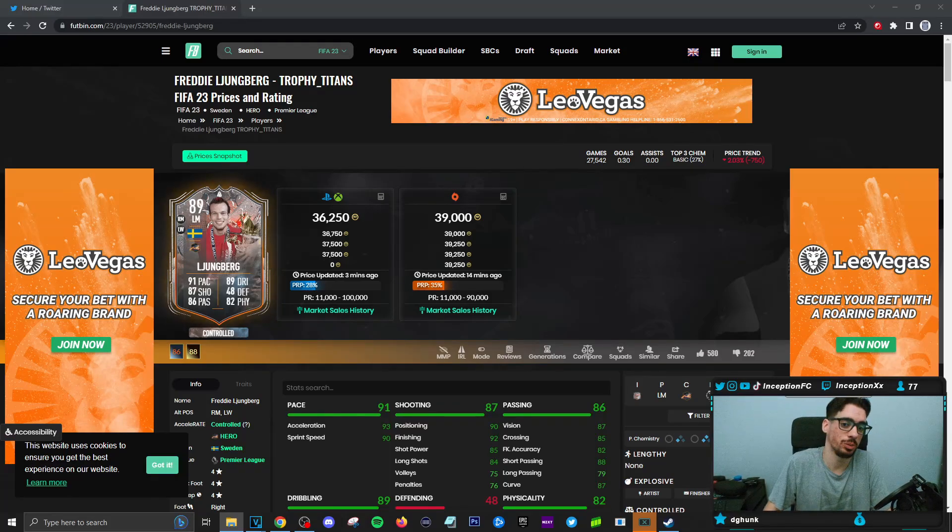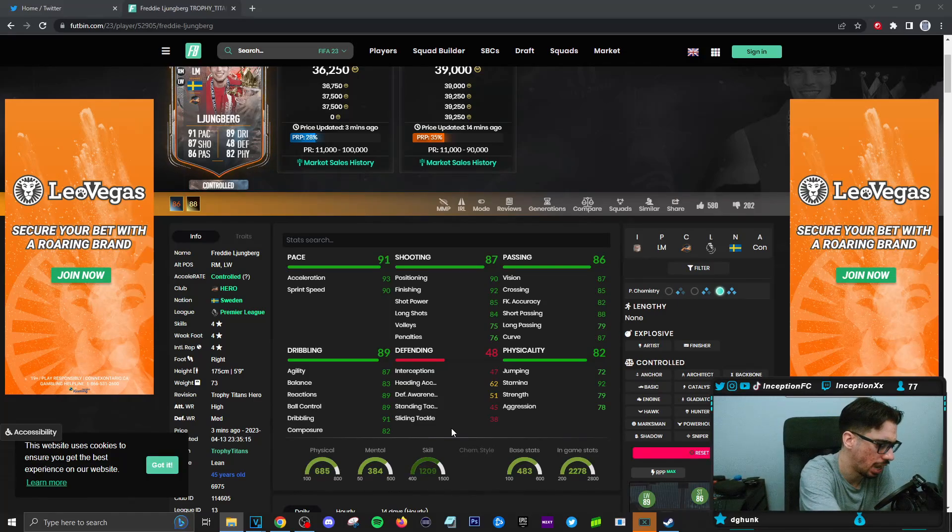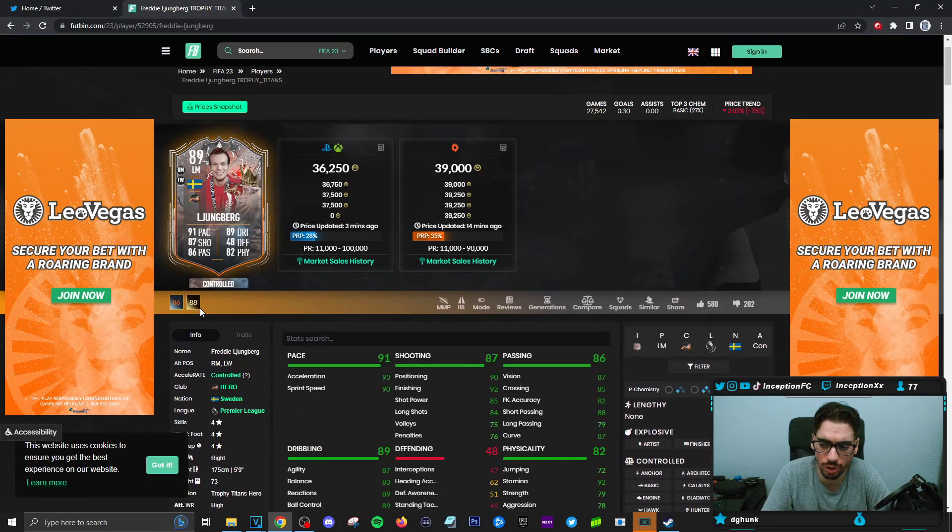The first card we're going to be checking out is going to be Freddy Lundberg with the new card, 36k, so he doesn't cost too much. With these types of reviews, I usually do them because for the unfortunate souls that end up packing cards like this from those guaranteed cards they might do in the future for like Trophy Titans Hero or something, people are going to be curious to see how this card actually ends up performing. I did do this card's review before — I think it was the gold rated version or the blue. So I'm very familiar with how the card kind of plays out generally speaking.